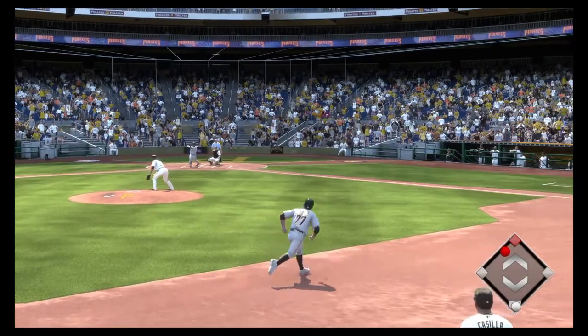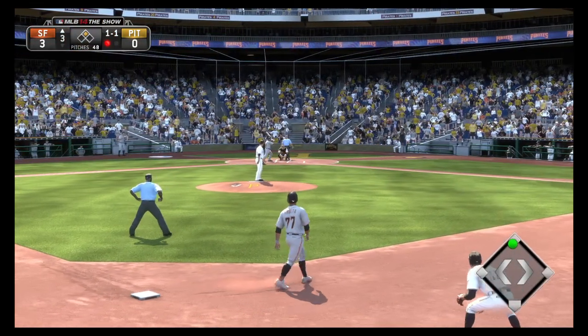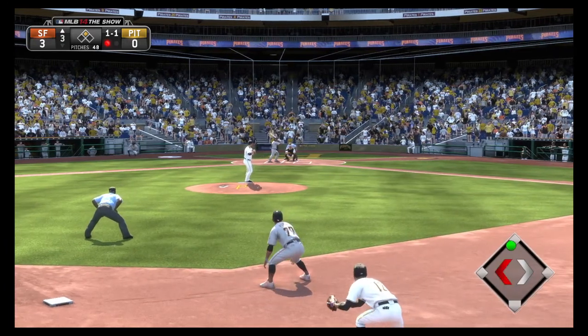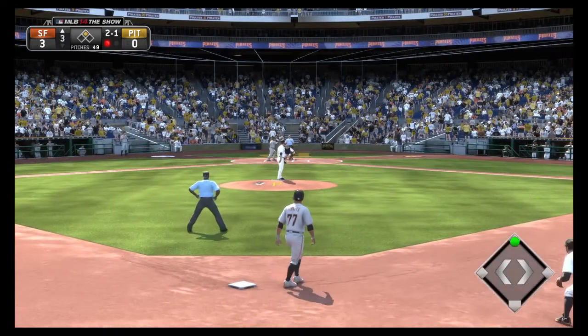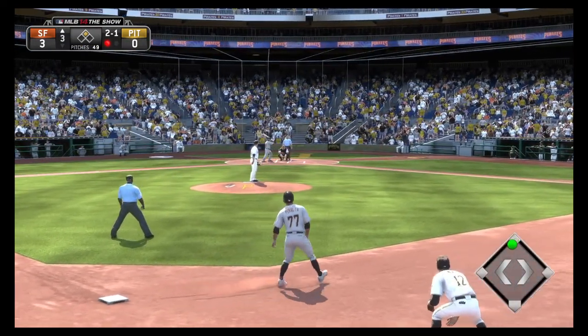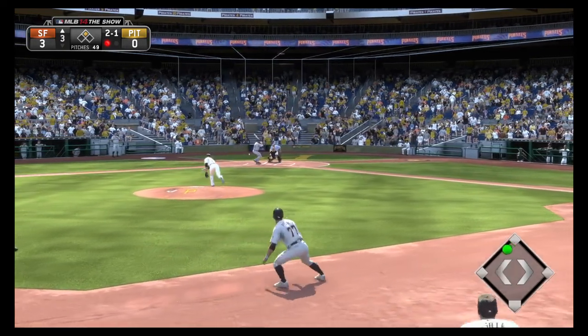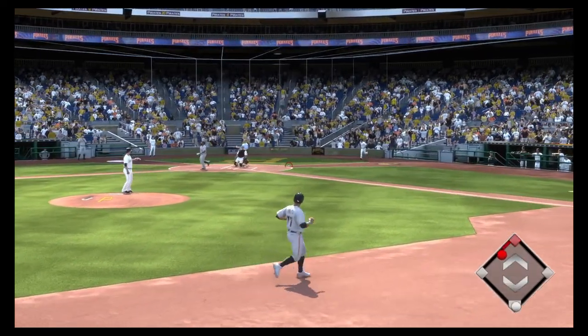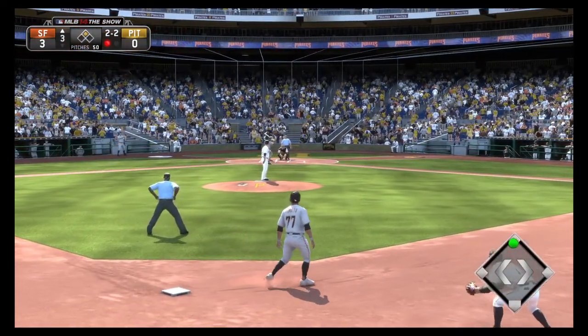This ball will be chopped foul. A sinker dips too low there into the dirt — that sinker is normally where he gets most of his ground ball outs, but it really hasn't been all that effective a pitch so far. This is fouled at the plate — one out and a runner on second base.